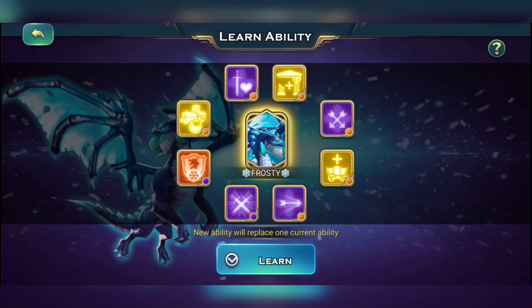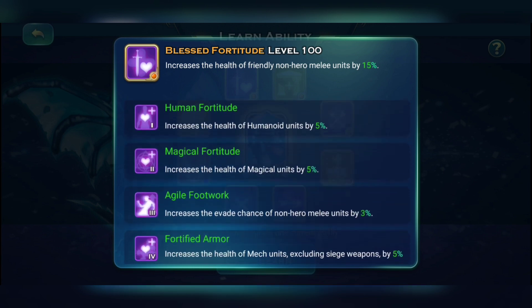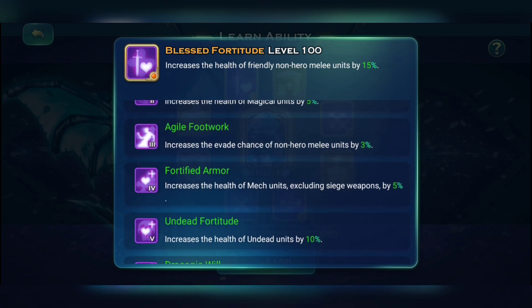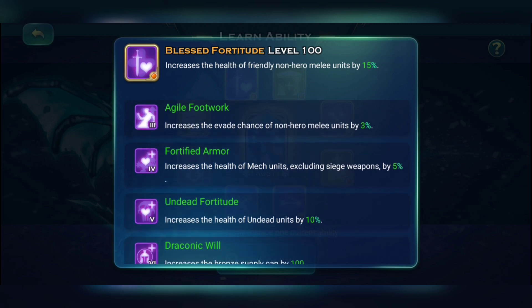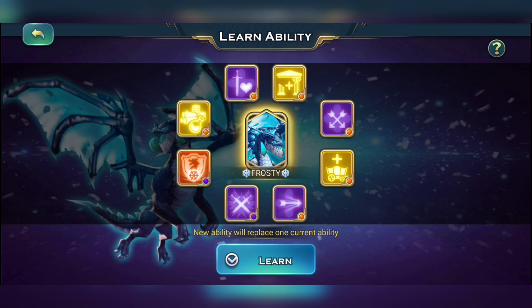Now the purple skills. The first is Fortitude, which increases melee unit health by 15%. Your tanks, swordsmen, and stalkers get health increased by 15%. Each level gives race-based buffs: human units +5%, magical units +5%, 3% evade chance for melee units, mech units +5% health. If you're lich, you get 10% extra health on your undead units. At level six: 400 extra bronze supply cap, which increases silver and gold cap, letting you create more troops.